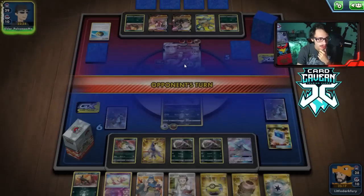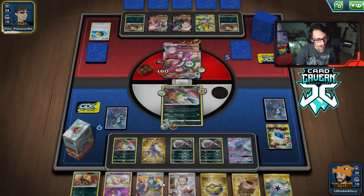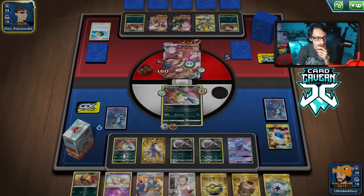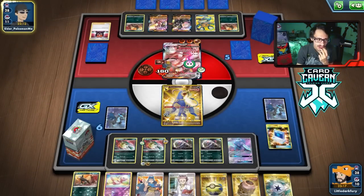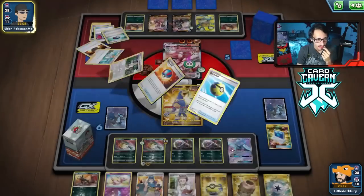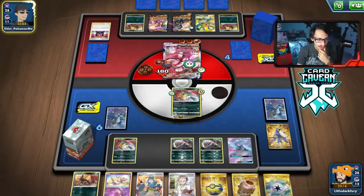The math actually might have worked out — Toxicroak wouldn't have made a difference for the knockout, so we can still knock them out next turn. Oricorio might just get killed by a Boss here which I wouldn't care too much about — then we have Karen's Conviction to hit a little harder. They're actually going after my Houndoom, which I don't know if I agree with — now they can't KO my Oricorio which means we get another free turn of Oricorio.